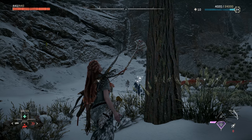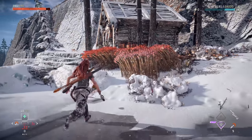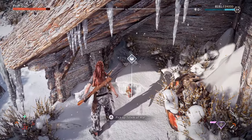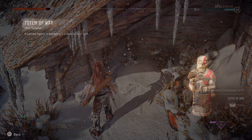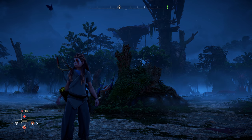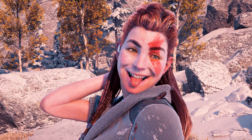Aloy mentions that the axe is cold to the touch, and that using your focus can reveal who the frozen weapon belongs to. Following the trail leads to the final totem — a carved figure that looks like some kind of War God — Kratos himself. After collecting all three War Totems, you unlock the Mark of War face paint, meaning you can destroy robotic dinosaurs whilst looking like an angry demigod, or you can use photo mode to make it look like Aloy is on spring break.